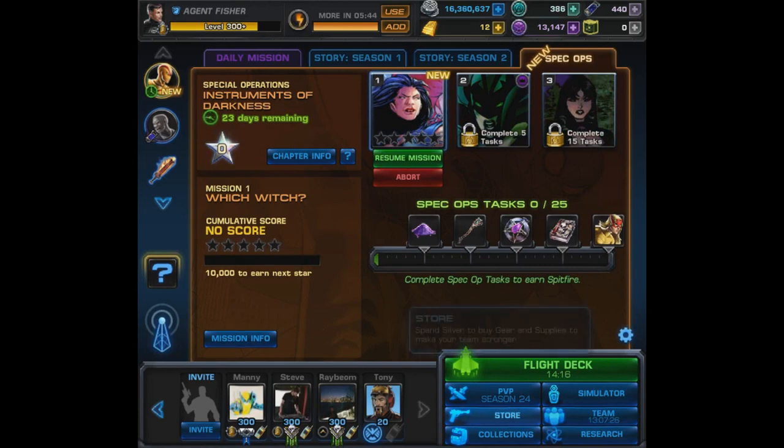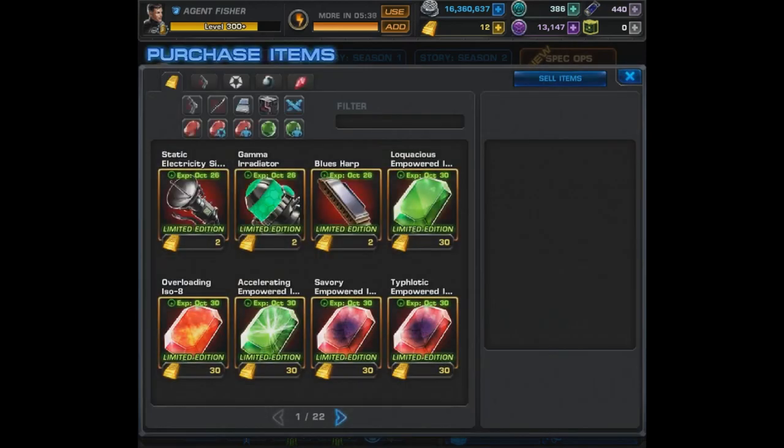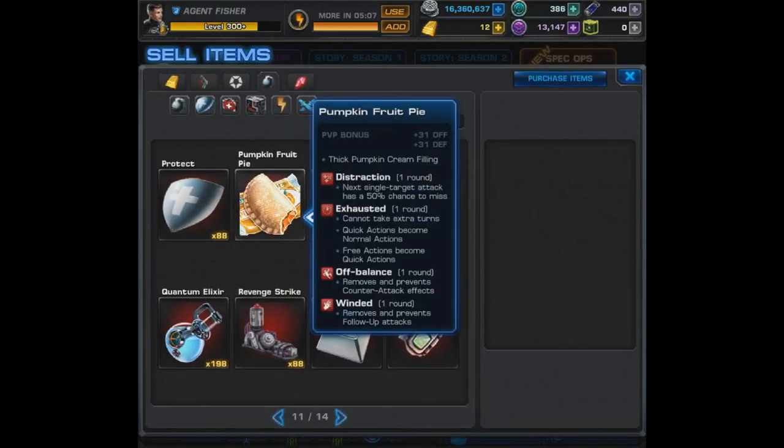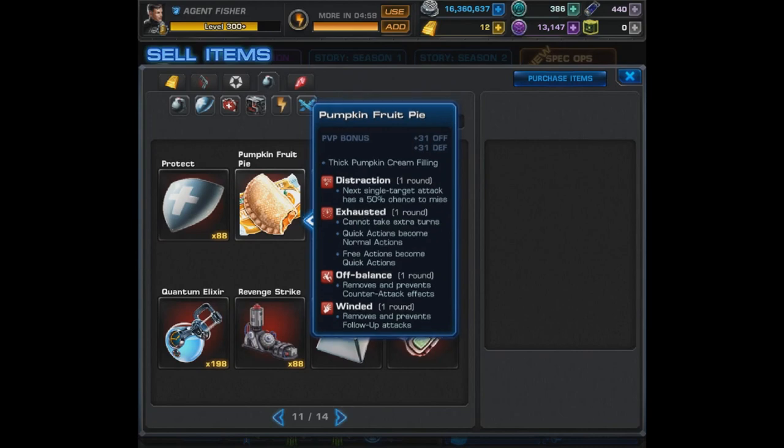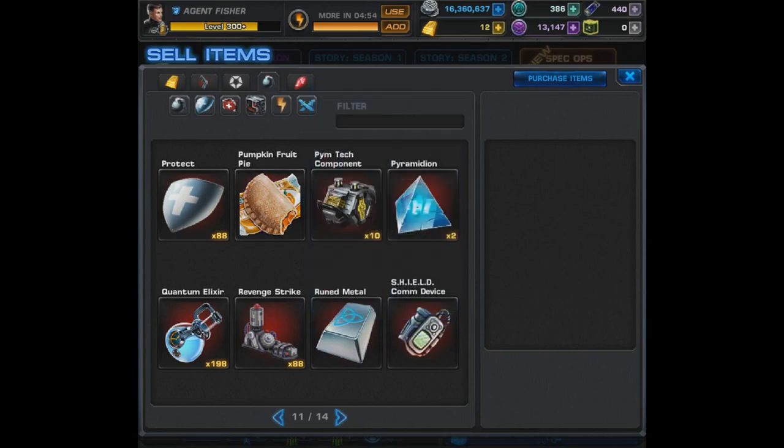Enough of these items though — let's move on to the item that you probably want the most: the most incredible hyped item of all time — the Pumpkin Fruit Pie. This game changer is going to apply Distraction, Exhausted, Off Balance, and Winded. And of course, I'm kidding — but it is a pretty cool thing. I see what they're trying to do. But enough of the pie.